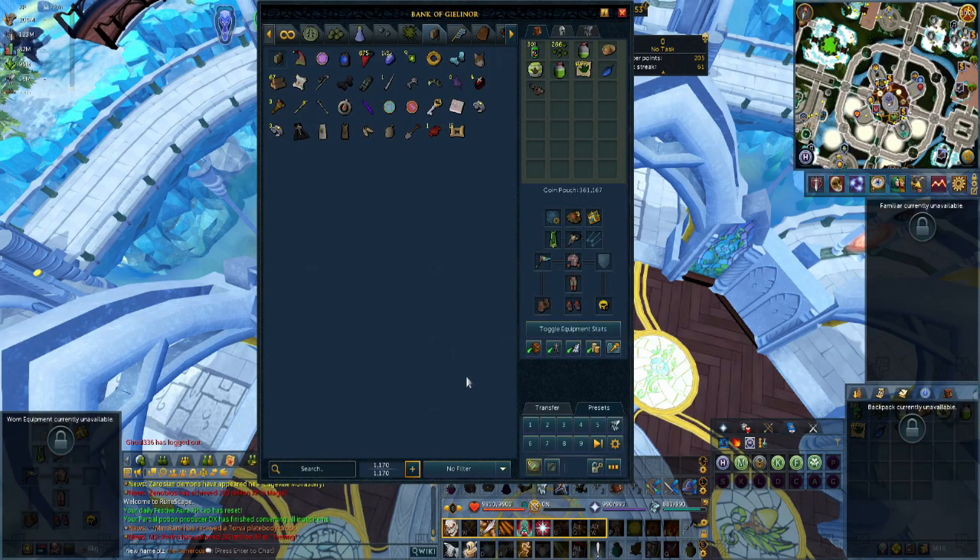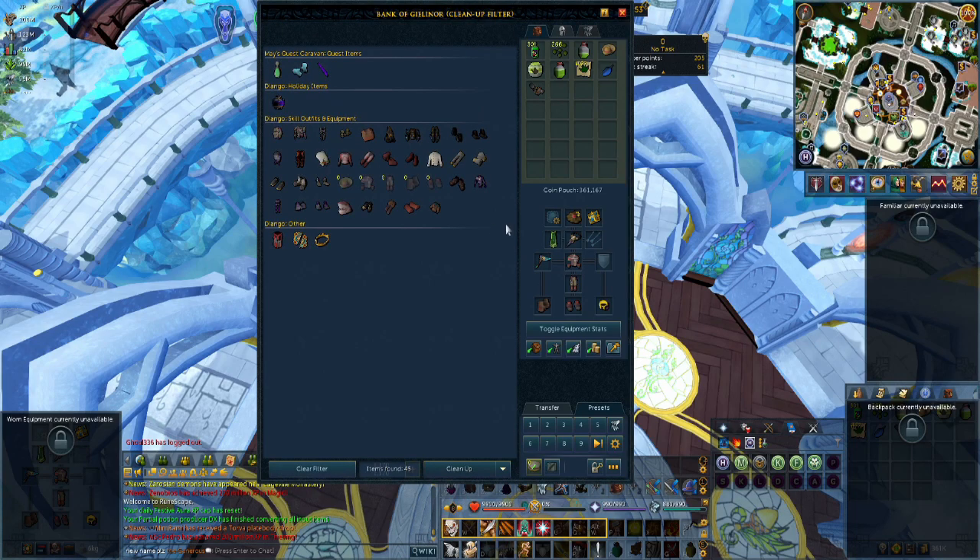In the bank, sometimes it gets crowded and you have too many items. You can turn on filters to help you clean it up, such as bank cleanup, which will show you any item that can be stored somewhere else, such as Django's Shop in Draenor, which you can also reclaim items from in the bank by searching for them.